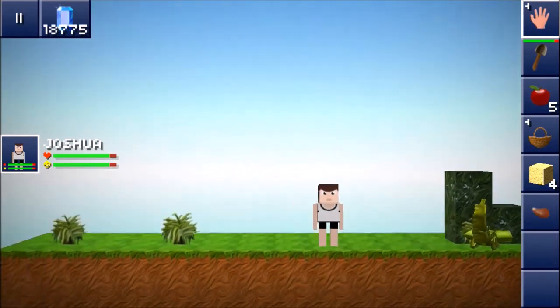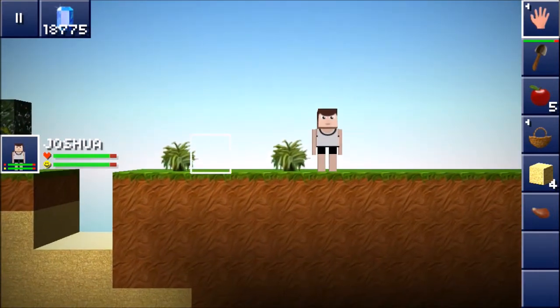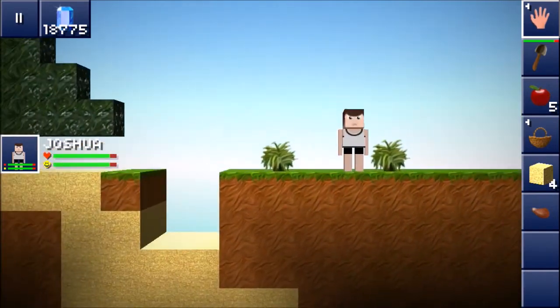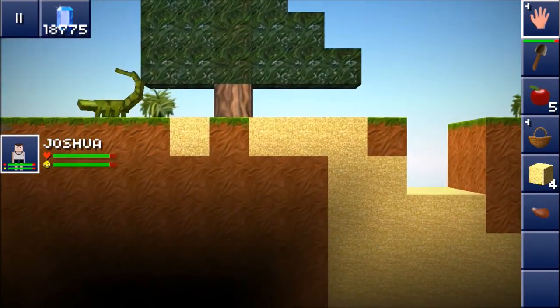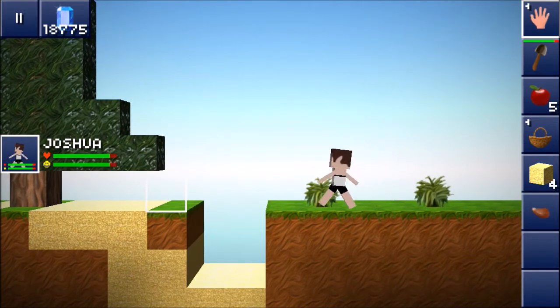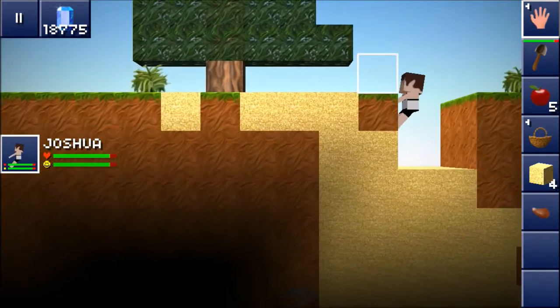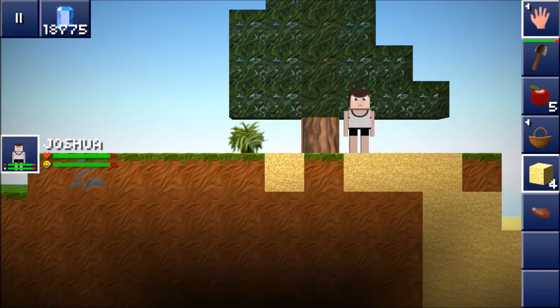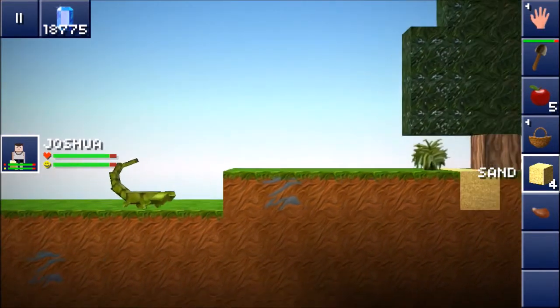What is up guys, I'm finally back for episode 4 of the Blockheads 1.5 update. Today there are two scorpions near me. I'm gonna do what I was gonna do with the ice trolls — make a little nest for them, try to capture them, and hopefully make them my pet.